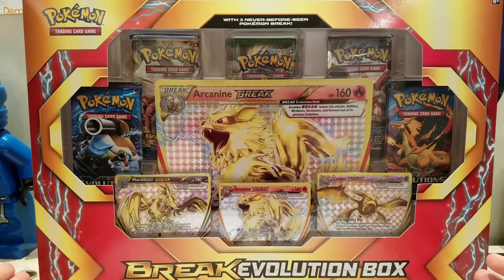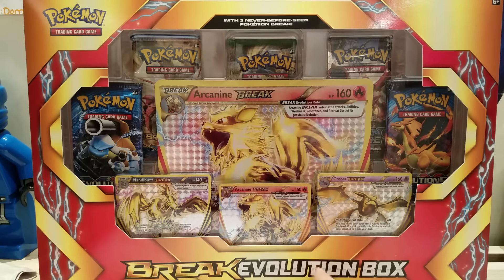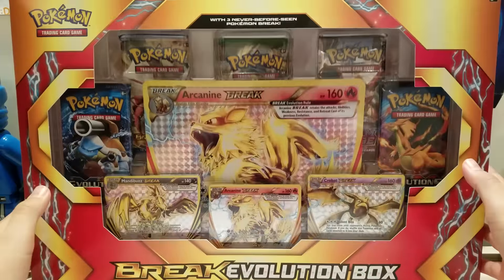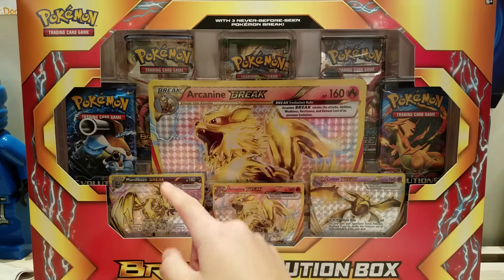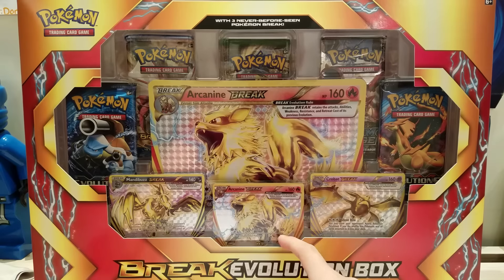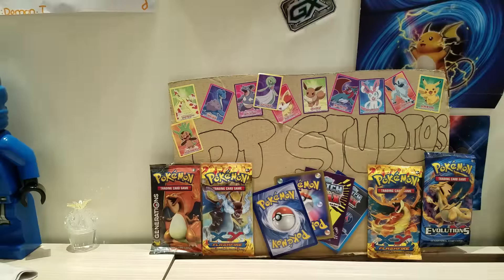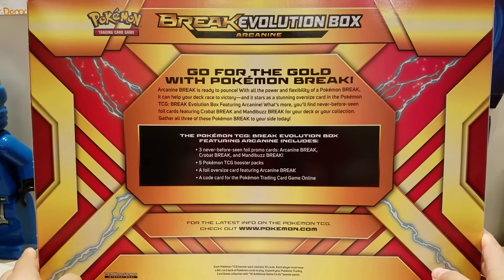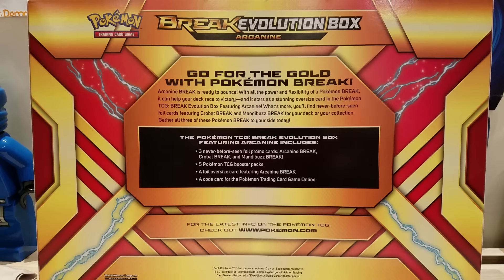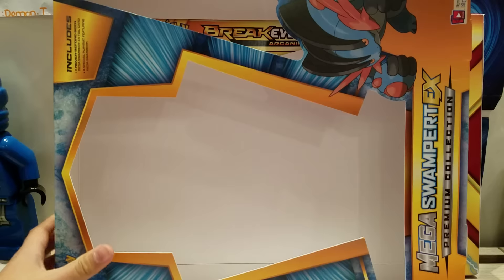Oh my god, guys. I have no idea how I found this, but I just found it. So let's see — it says Break Evolution Box and it says Arcanine. And then we got the packs, five packs: Arcanine Break Jumbo, Mandibuzz, Arcanine Break, and Crobat. These are all promos. Let's look at the back for the gold with Pokemon Break. Looks super cool. And you know what's the coolest thing? It's bigger — I mean longer — than a Mega Swampert EX Box.